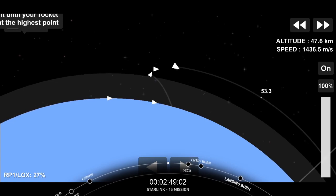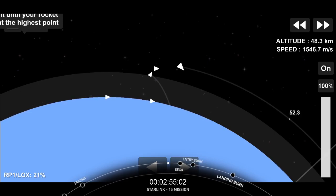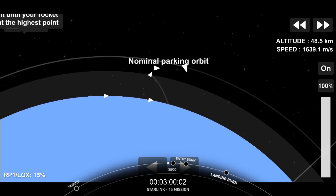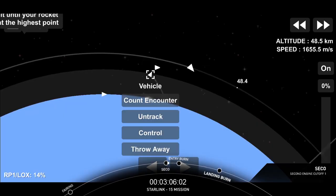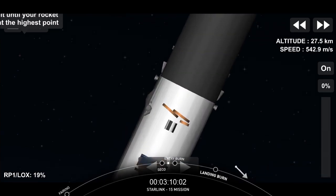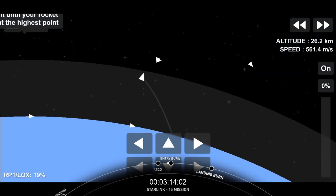The first stage will execute two burns in order to make its way back to Earth. And we heard the call-out that we have good orbit for the second stage. The first stage is continuing to coast, using nothing but grid fins for steering, as well as occasional nitrogen gas bursts for attitude control.